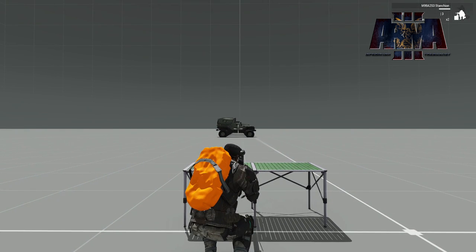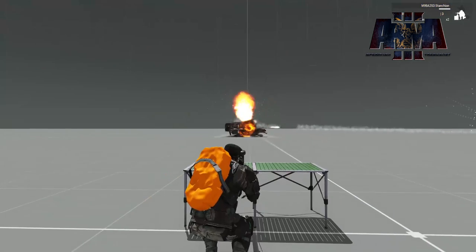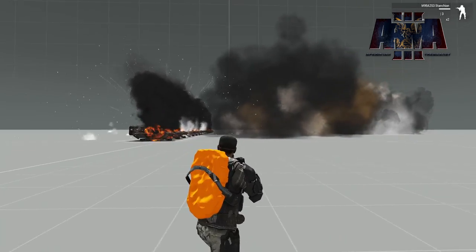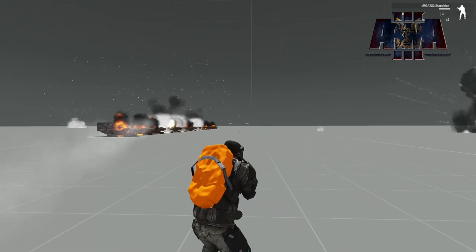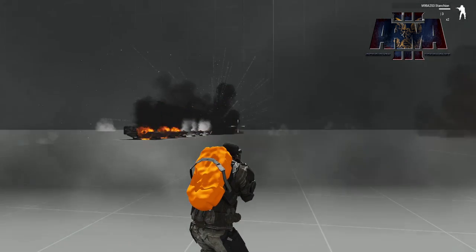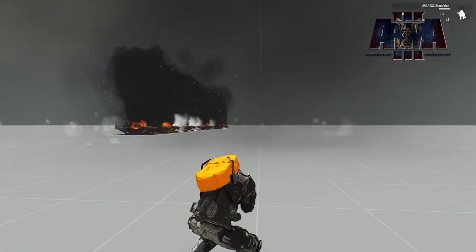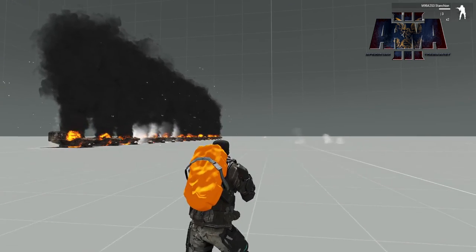These are pretty tough warthogs. Give it two rounds from the Stanchion and it's probably hurting pretty bad - three rounds and there we go. You've got some missiles firing off from either the tow hog or the anti-air hog. Man, they are still going like crazy - holy cow. Definitely should have gotten myself a piece of armor to sit behind. That is a firework show. Anyways, that's all the stuff in the dev build.